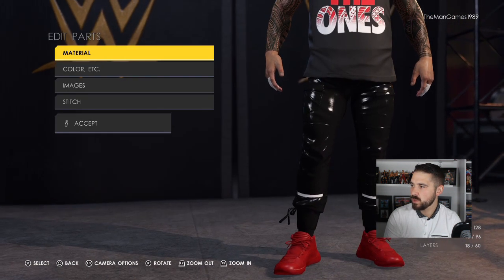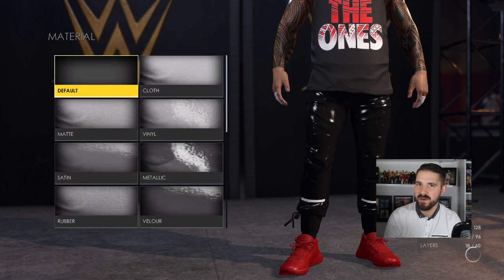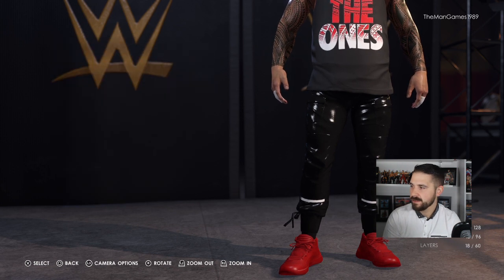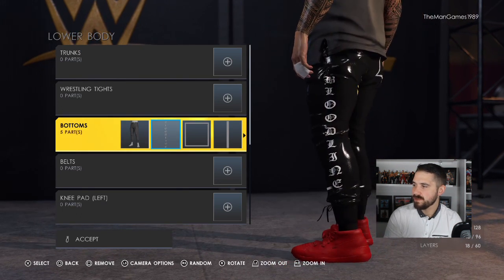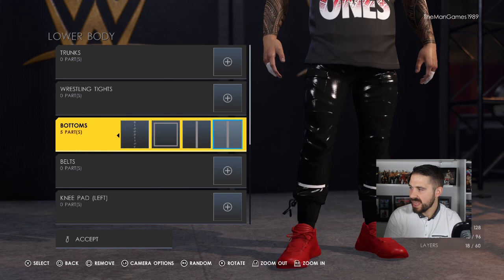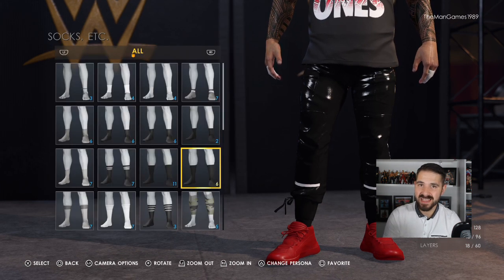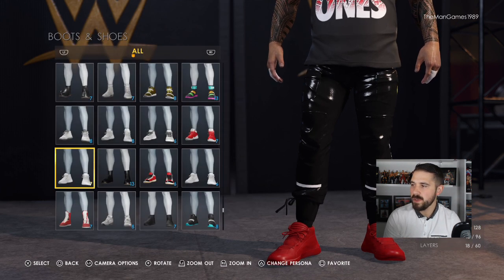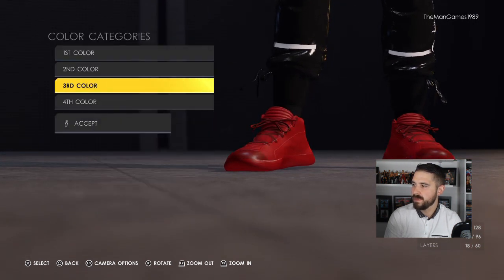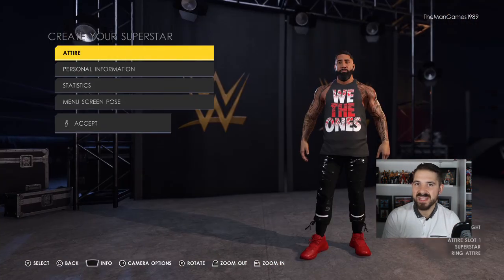Going down to Lower Body, use these bottoms for Jimmy Uso. Material is Vinyl, Default and Default, colors are Black, Black and Black. Place the Bloodline lettering from Community Creation as a rectangular image on the pocket — color wants to be white. Add two line images at the bottom of the legs in white. Socks are exactly as they already are on the game. Shoes and boots — all four colors just want to be red.